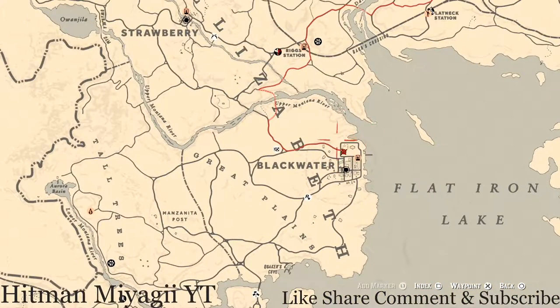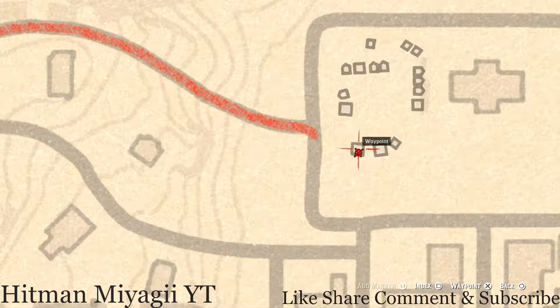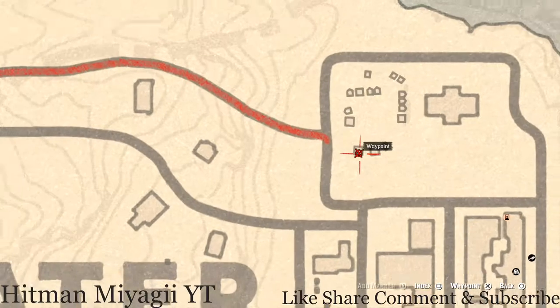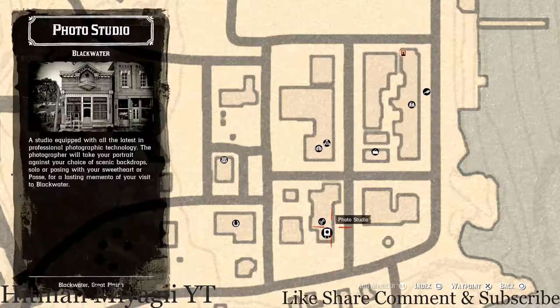The Caribbean Rum antique alcohol bottle is in Blackwater, right here at this waypoint — inside this tent, towards the back on a crate or barrel next to the bed. The Caribbean Rum antique alcohol bottle is used for the moonshine shack recipe for the one that pays the most, but you can also collect it through your cycles since it's worth money that way too.